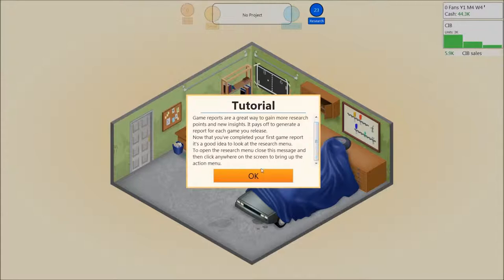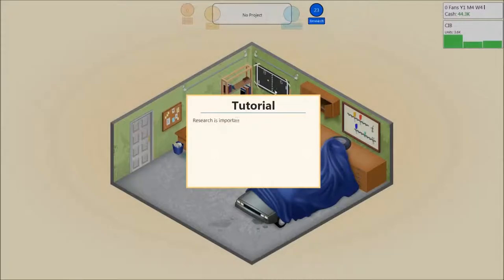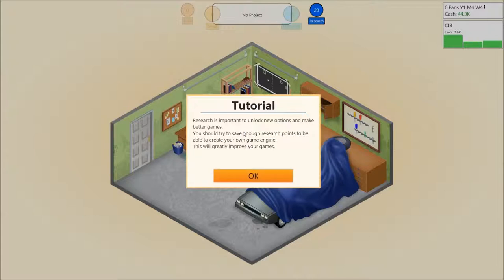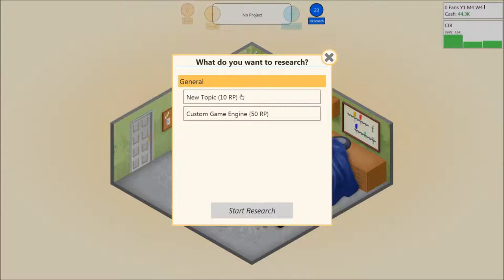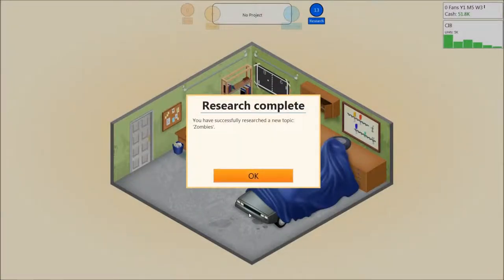Game history. Researching is important to unlock new options and make better games. You should try and save enough research points to be able to create your own game engine — this will greatly improve your games. Hint: try to develop games with different topics and genre combinations for a slight research boost. New topic — zombies. We want zombies. Research zombies. You've successfully researched a new topic: Zombies.